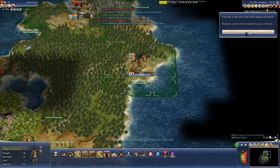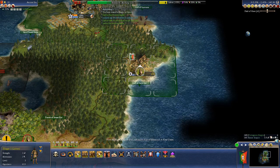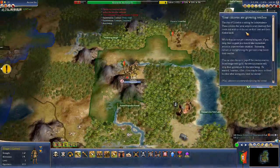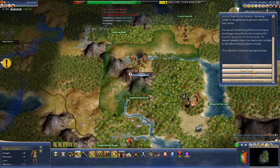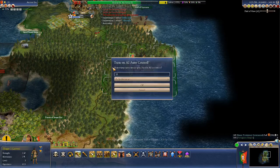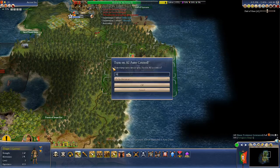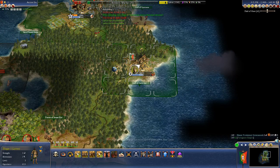66 turns works out quite well. They're trying to build the Sphinx in the most warlike world that exists. Monotheism has been discovered somewhere because Judaism has been founded. The advisors recommend rejecting, so that's what we'll do. We're at turn 616, so we'll do 96.